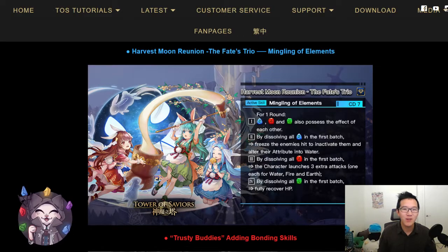This is going to be a Water God card with a CD7 skill and the following effect. For one round, Water, Fire, and Earth also possess the effect of each other. By dissolving all water runes in the first batch, you can freeze enemies to inactivate them and change their attribute into water. By dissolving all fire runes, you launch 3 extra attacks: 1 water, 1 fire, and 1 earth. And by dissolving all earth runes in the first batch, you can fully recover your HP.